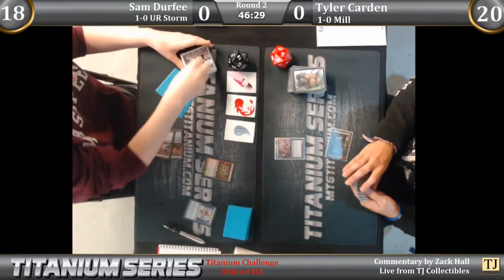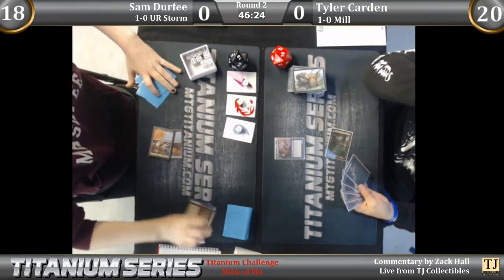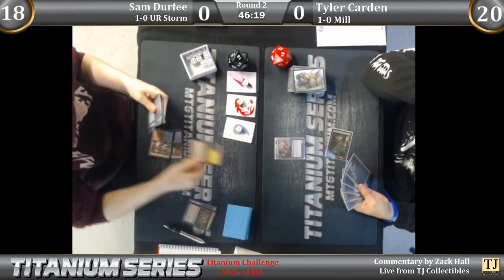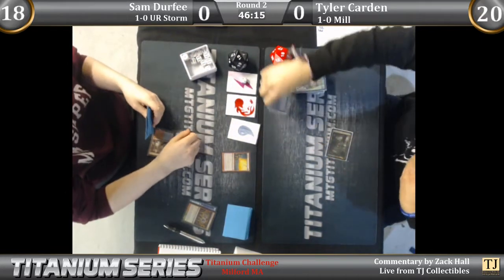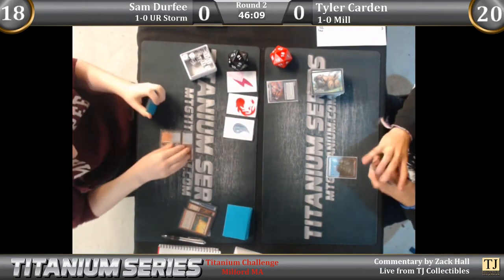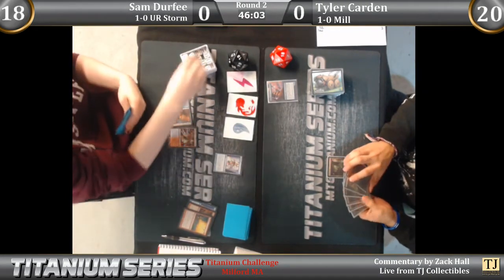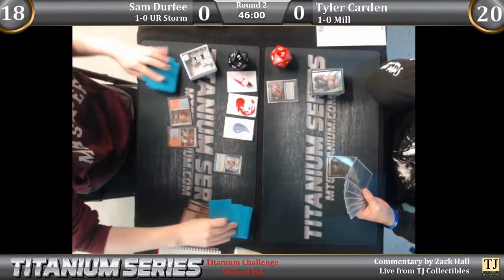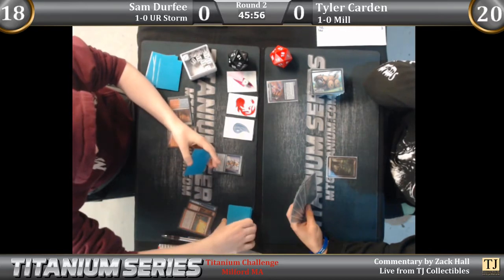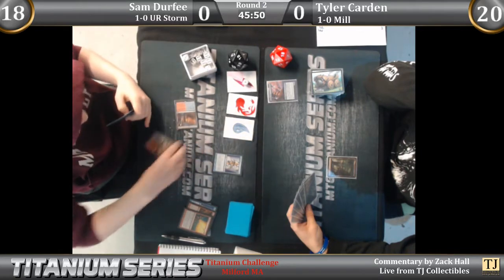Sam Durfee getting set up here, digging for a mana creature it looks like. Look at this — Grapeshot targeting the Hedron Crab. Not a bad play when your opponent has mulliganed to six. Maybe that's his only way of recurring mill. And wow, Tyler just says go — he didn't have a land anyway. Serum Visions: Sleight of Hand and land, both to the bottom. Just searching for that mana creature.